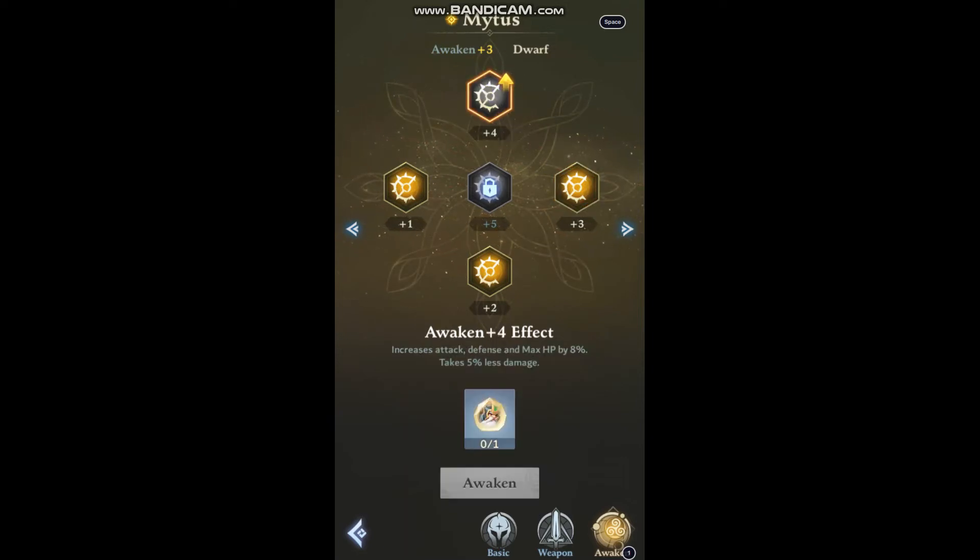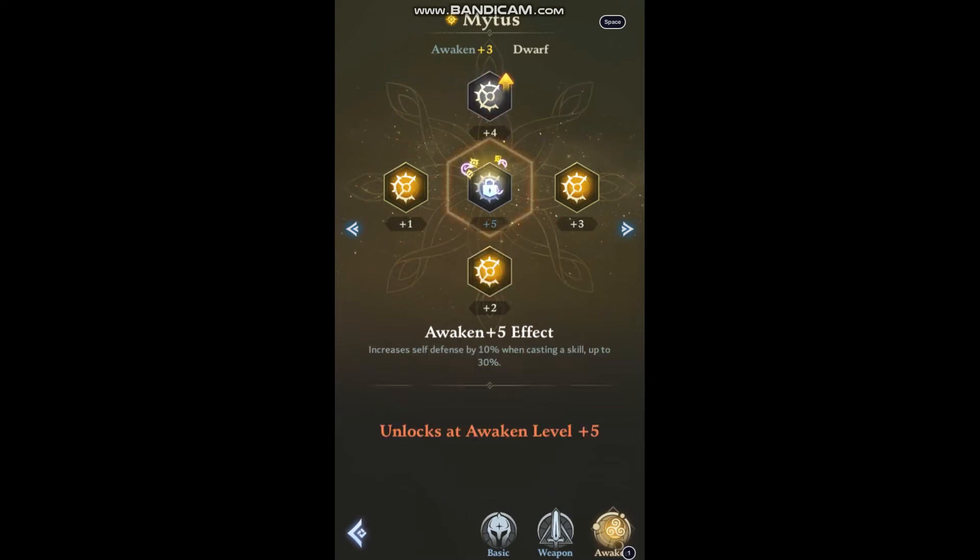Awaken 4 increases attack, defense, and max HP by 8% and reduces damage taken by 5% — the same effect as Awaken 2, just doubling it. And lastly, Awaken 5 increases self-defense by 10% when casting a skill, up to 30%. As you see, it doesn't say for 5 turns or 3 turns — it is a permanent battlefield effect.